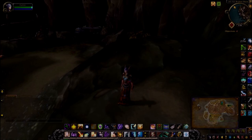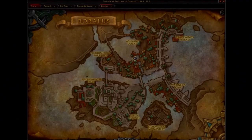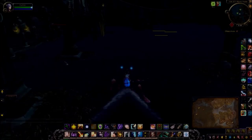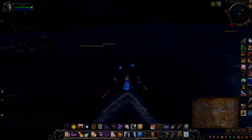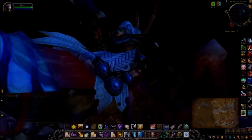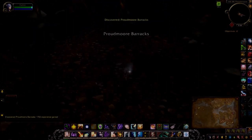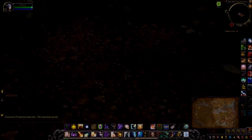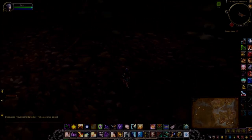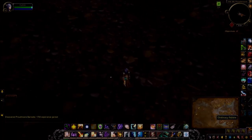So off to the next clue. The next location is actually in Boralus - I'm currently in Tiragard Sound. This is where I am on the map; it's a location called Hook Point and we're actually going to be going into this hidden little cave behind these nets. Here it is - ordinary pebble.